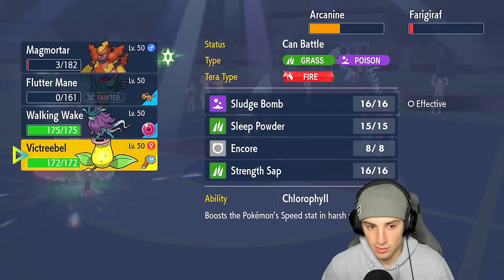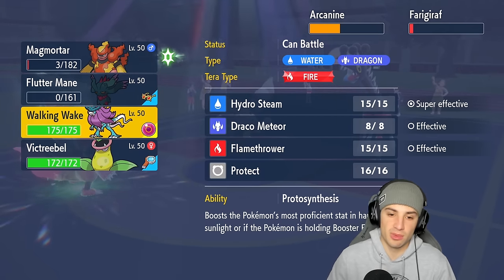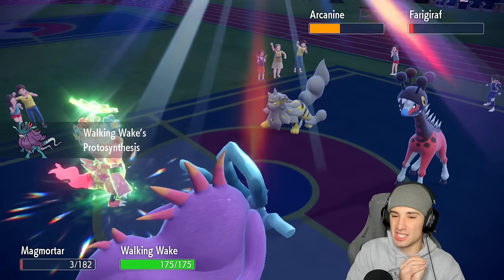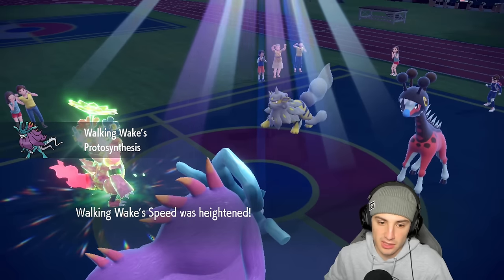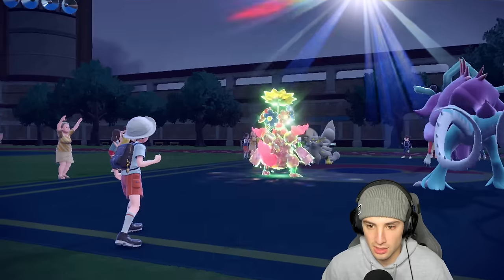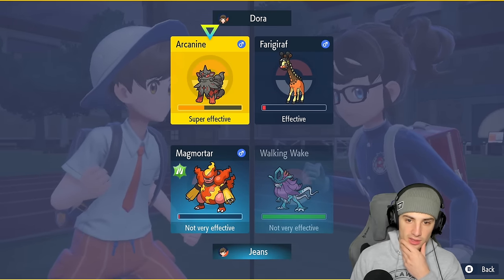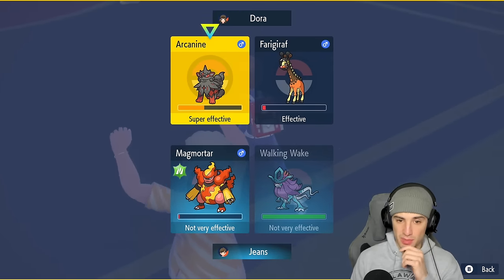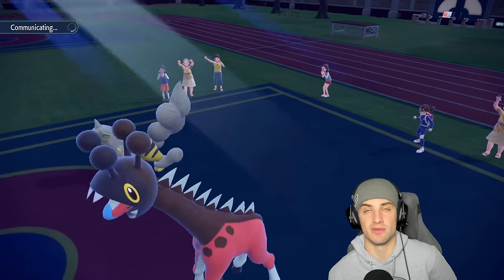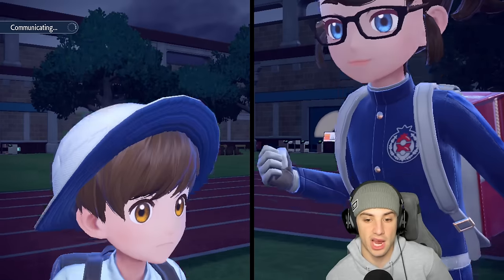Going into Walking Wake is probably the best bet — saving Victreebel for the back end. I bring out Walking Wake and can Hydro Steam, but they could have Extreme Speed which is where things get tough. I want to go for Heat Wave and take out Farigiraf. He might be Choice locked — hopefully not going for Trick and Extreme Speed. They end up withdrawing Arcanine to bring in Gastrodon — that's a smart play. This Gastrodon's going to be boosted too and I don't have a Grass move on Victreebel, which would have been perfect.